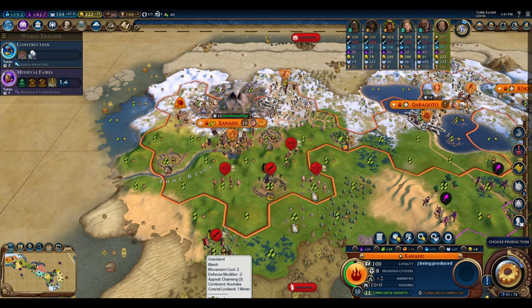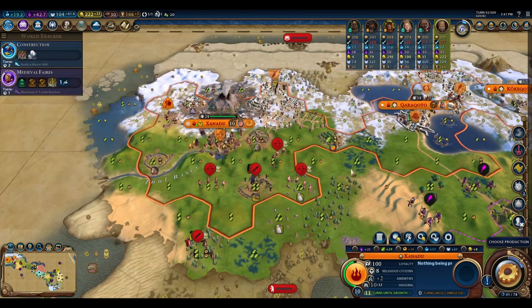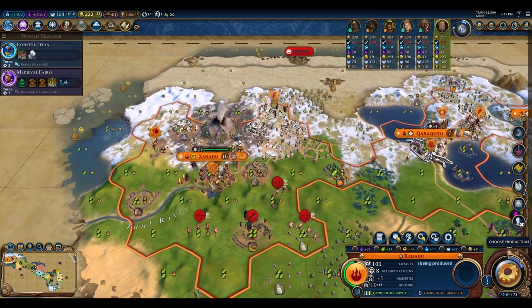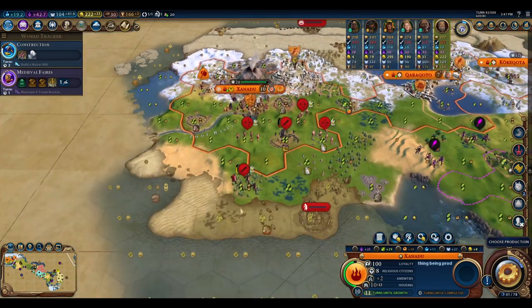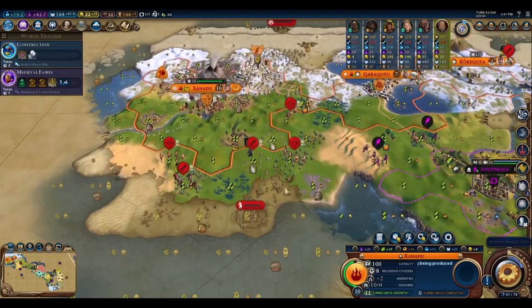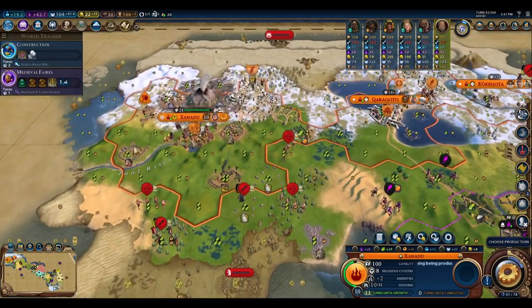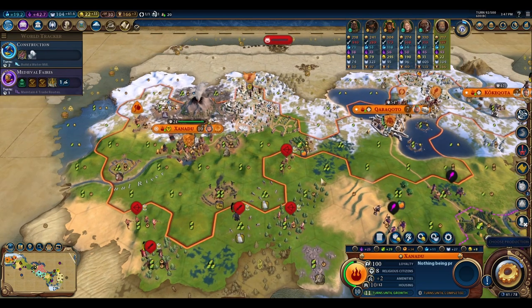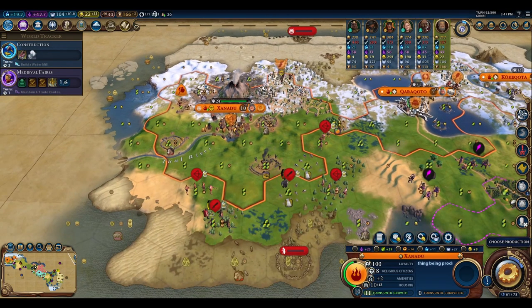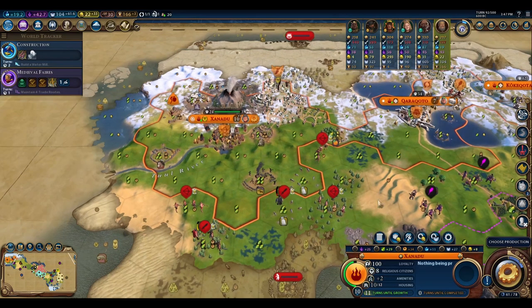I mentioned earlier we were going to go over how to use the Barbarian Clans mechanic to create some pretty sizable army advantages. Here is what we're going to do. You take the option that will prevent them from attacking you, which acts sort of like enforcing borders against barbarians. They will still attack you if you go outside of that area, and they will shoot into your area.